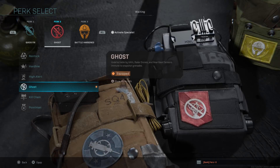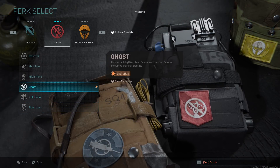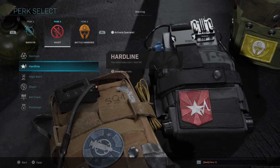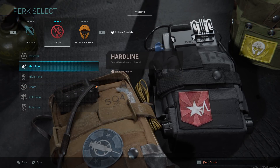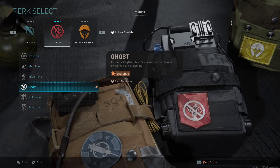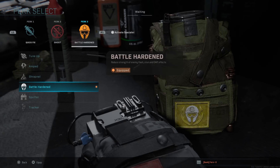When it comes to your second perk, I didn't really find anything better than Ghost. Ghost is very good because I feel like a lot of people will be getting UAVs in this game. If you want kill streaks, maybe go Hardline, but I know a lot of you snipers don't really care about those attack streaks. So I think Ghost is going to be the best option for you guys.